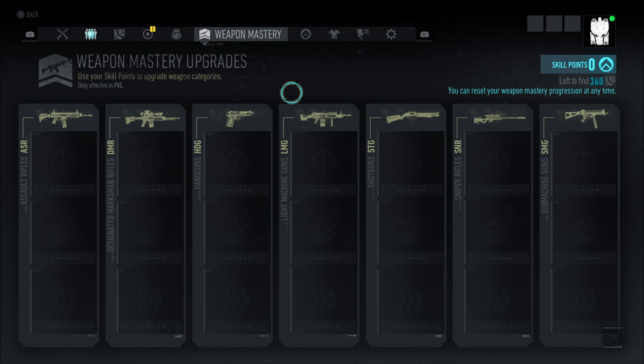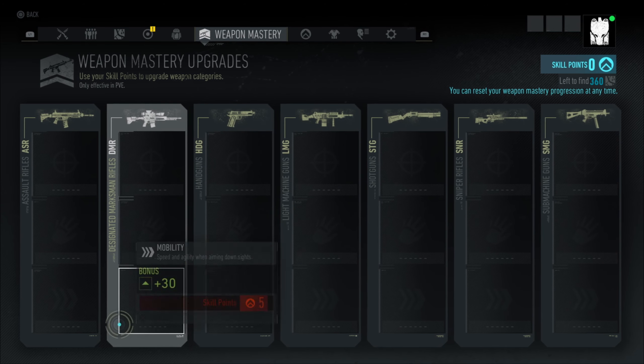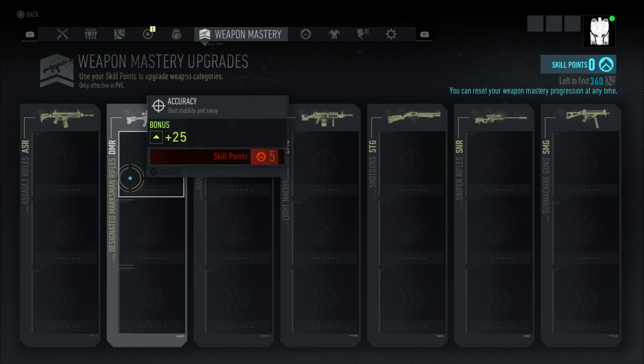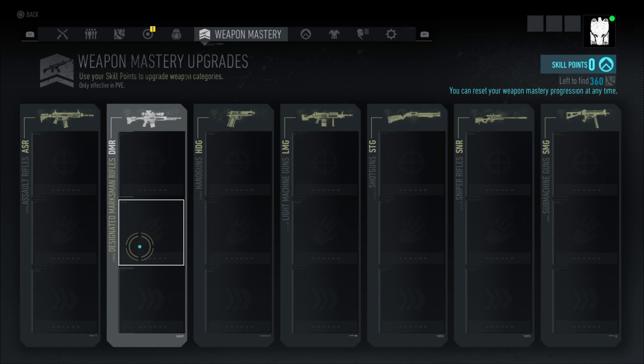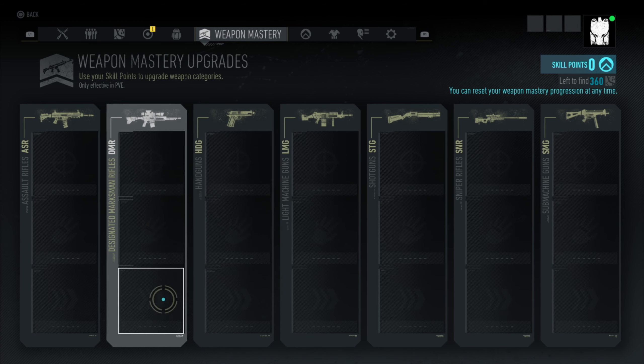In weapon mastery you have additional three skills for each weapon type: handling, movement, and accuracy. For each one of these you need extra five skill points, and that's it.